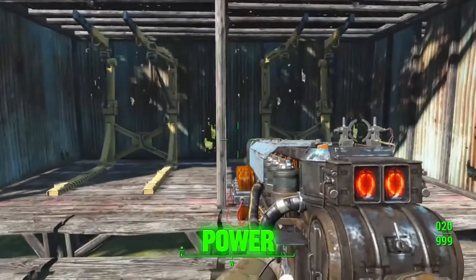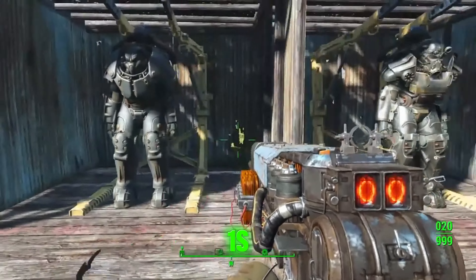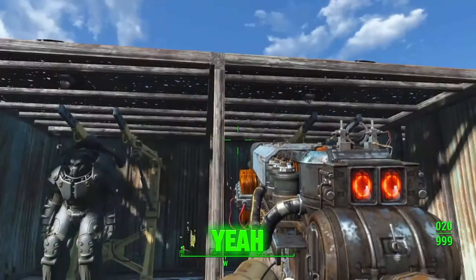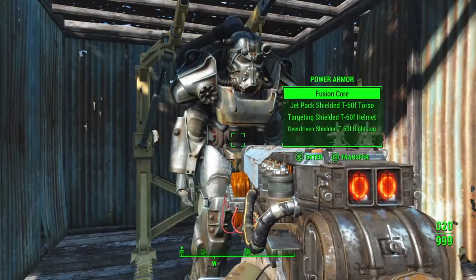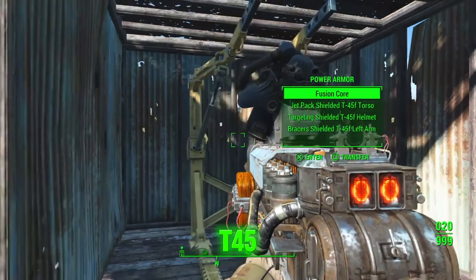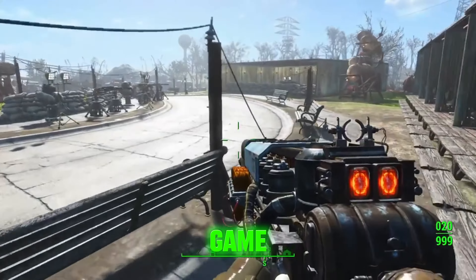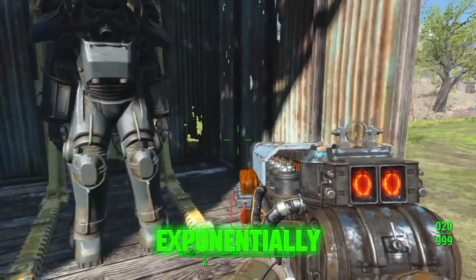We got a power armor garage. I got two X01s, because one of them is from the rocket over there that I created. We got a T-60 power armor and a T-45, which I upgraded completely. This is the first one that you see in the game, the first power armor you get. I repaired it exponentially.